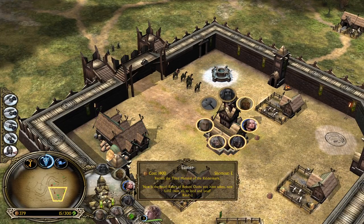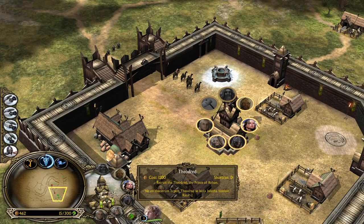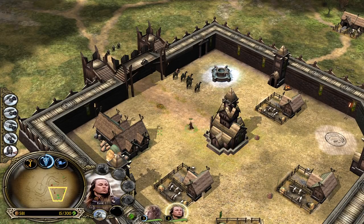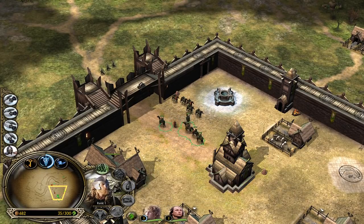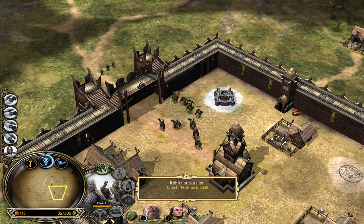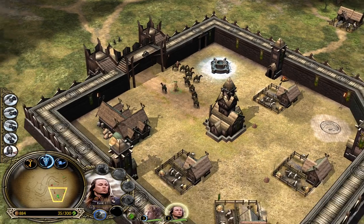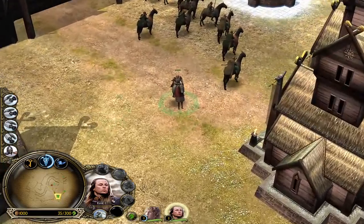Theoden was quite upset. Theodred would have become king after Theoden's death, but after Theoden got killed by the Witch King of Angmar, it was actually Eomer who became king. These are Rohirim Archers - they look like this. You have the wedge formation as well, same with the normal horses, to make them deal more damage but also more squishy.